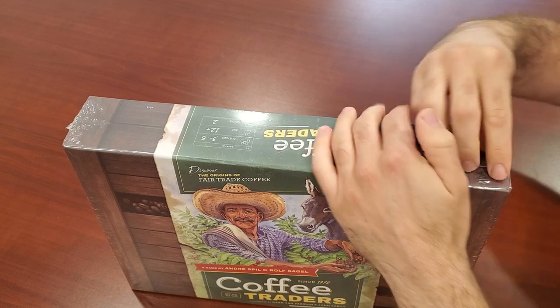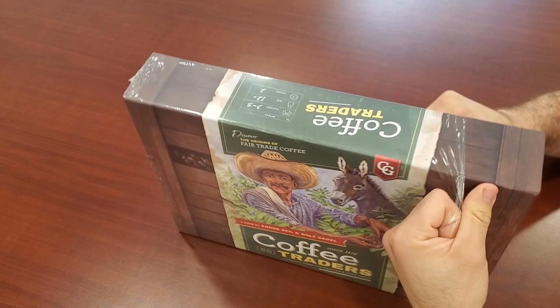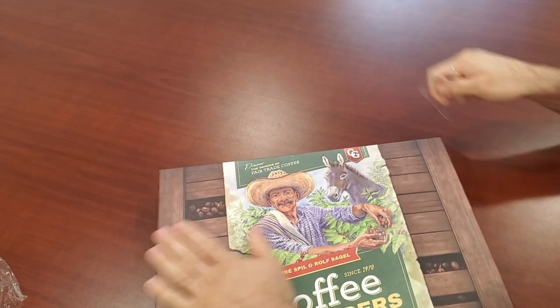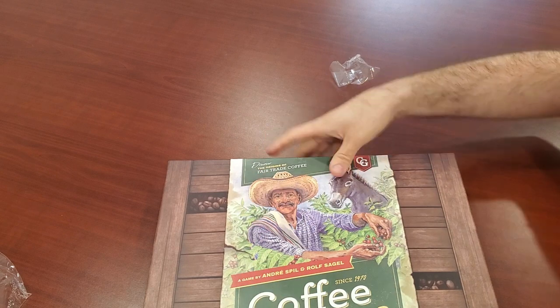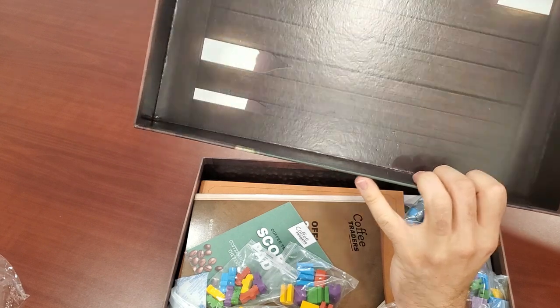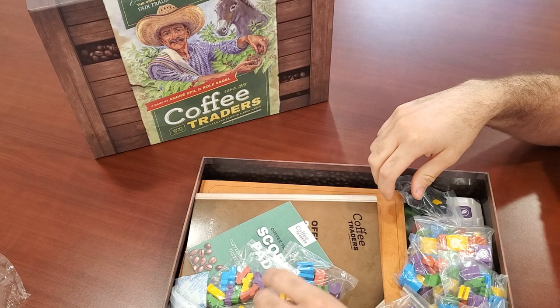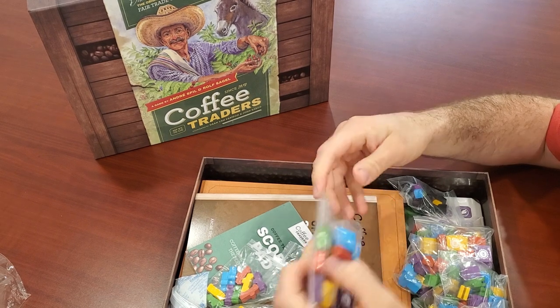This is a big hefty box. I watched some reviews and unboxings, so I have a bit of an idea what to expect in here. The box is pretty cool — it's made to look like a crate on the front with a sleeve on it. And then it's meant to look like, from the inside, light through — that's pretty cool. So, lots and lots of good chunky bits here. Pretty good quality.